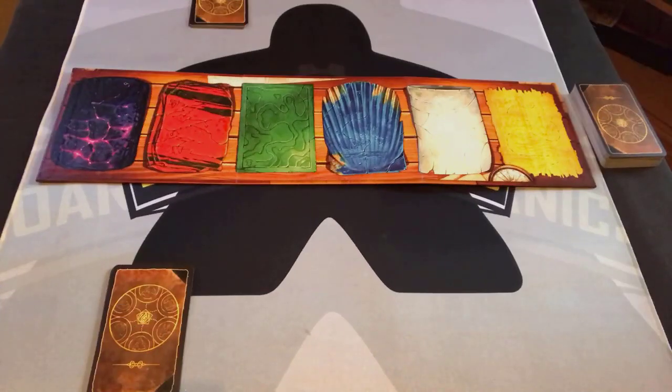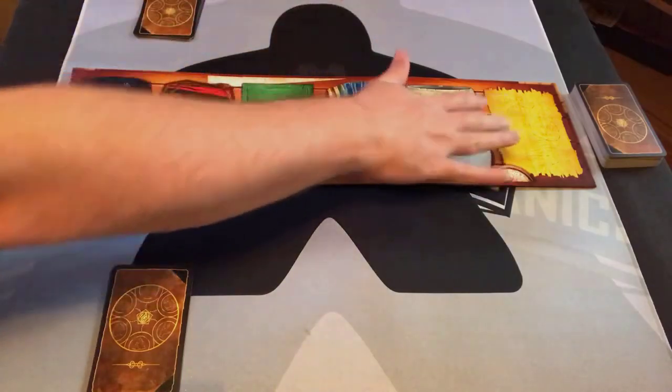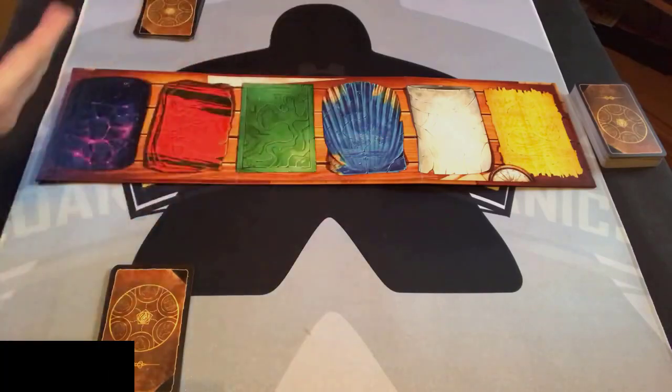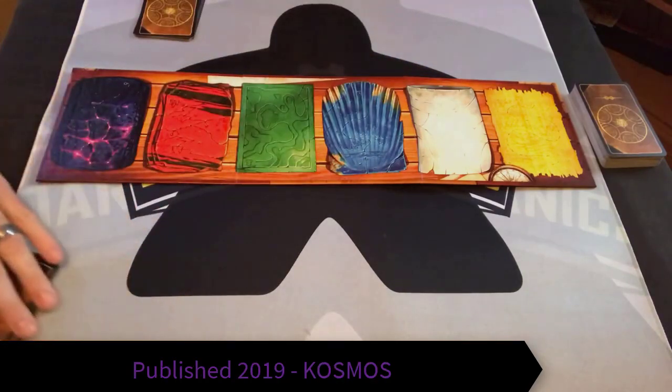Alright, so here's a game of Lost Cities all set up. You're going to decide which side of the board you want to play on. There's a five-color side, which are just these colors, and then there's the expansion side which has six colors — the extra purple. I'm going to play with the purple just so you can get a full experience of what comes in this box. You shuffle the cards, deal each player eight cards, and then you get started.